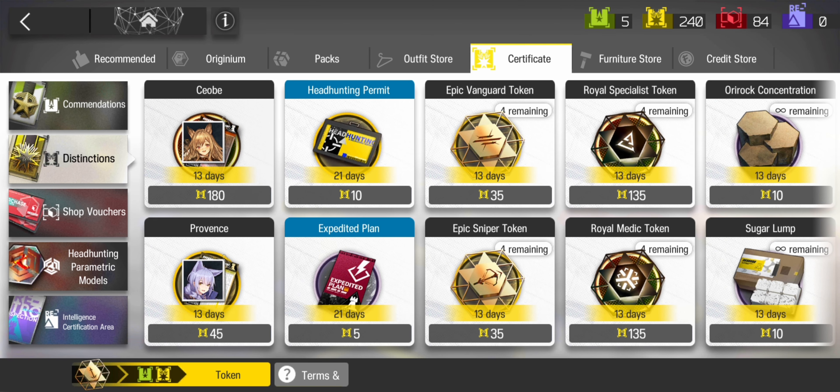Secondly, we have the distinction store, where its currency is the gold cert. If you are free to play, save these up to buy the 6-star or 5-star operator here. Do not spend it on anything else, even the headhunting permits. Just be patient and save.